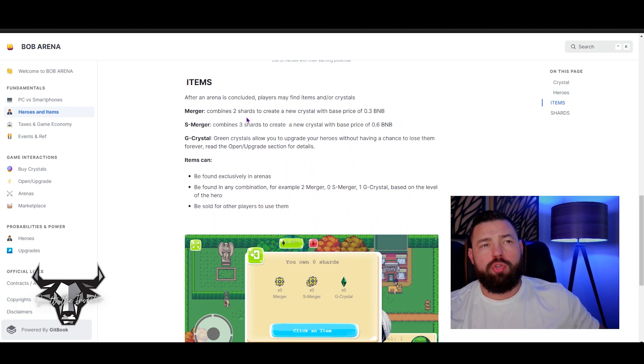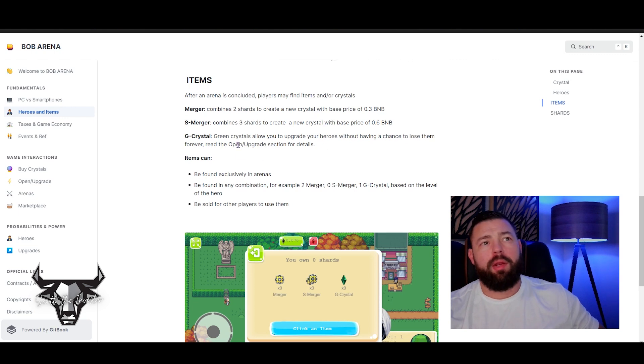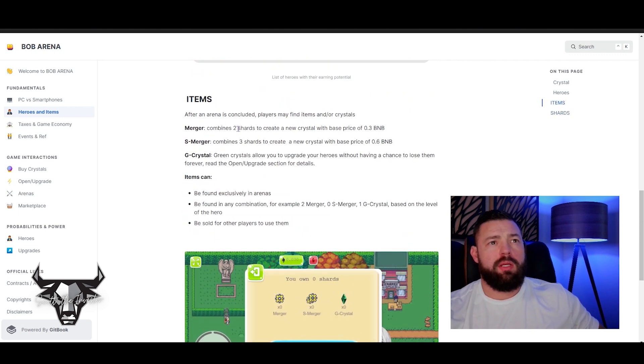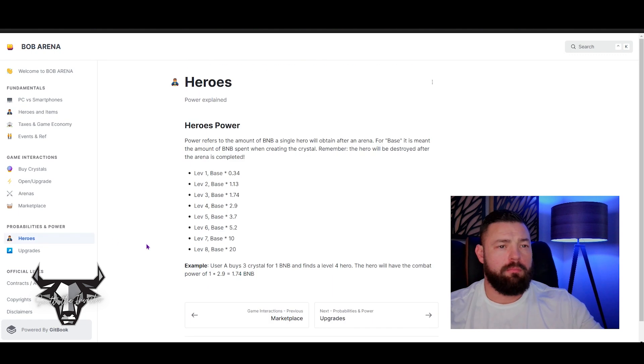The merger combines two shards and creates a new crystal — the base price is 0.3 BNB. The S merger combines three shards for a new crystal at 0.6 BNB. Green crystals are special because they allow you to upgrade a hero without the chance of that hero dying off, unlike regular upgrades. Shards come from fallen heroes — once a hero loses or gets destroyed it turns into shards, so you can combine two shards for 0.3 BNB or three shards for 0.6 BNB.